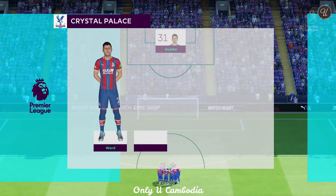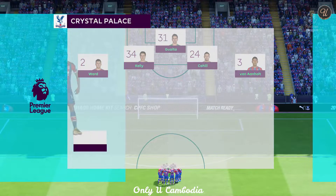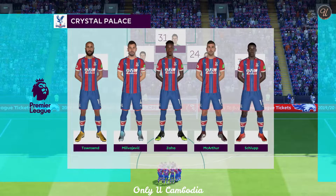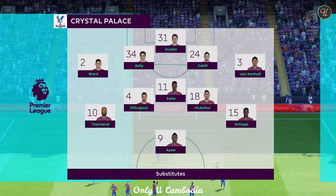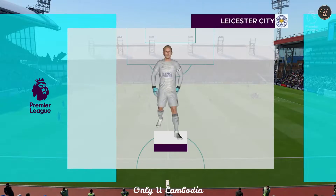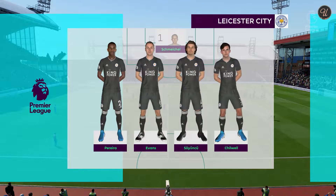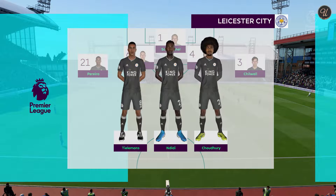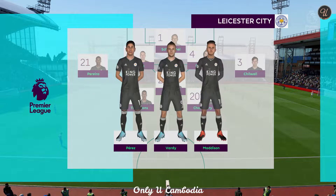There's the Crystal Palace team. Guaita is in goal. Patrick van Aanholt starts with Joel Ward in the full-back positions. Luka Milivojevic plays alongside James McArthur in the middle of the park, and at the point of attack, just one lone striker. The City line-up: Kasper Schmeichel starts in goal. Youri Tielemans plays with Wilfred Ndidi in midfield. Jamie Vardy is the lone striker today.